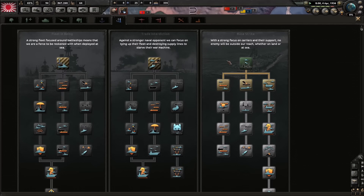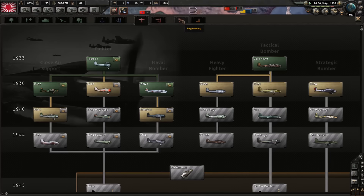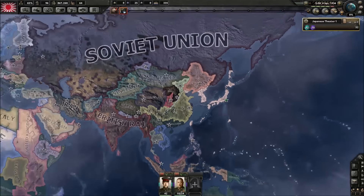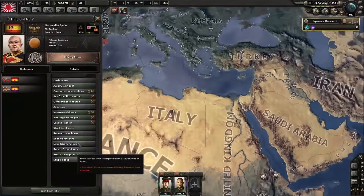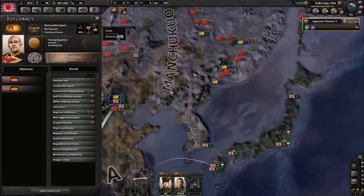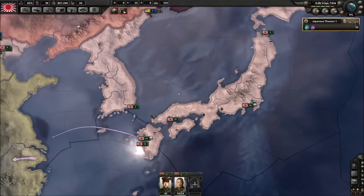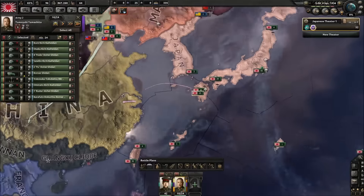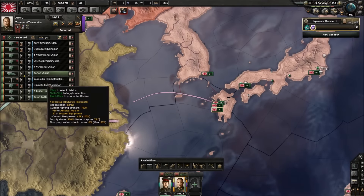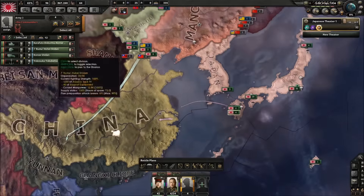There's so much stuff to focus on as Japan, because yeah, you need a good navy and an air force. And I forgot — you need to send volunteers. So how many can I send? Is it free? I sometimes don't even send — I usually send from this group, just because I want them — these guys here — to be trained. We're actually going to have this commander here, and they are going to be sent here.